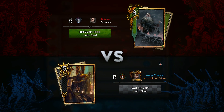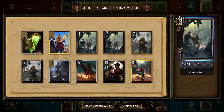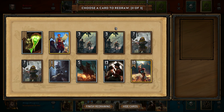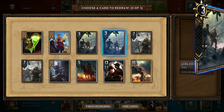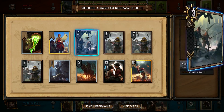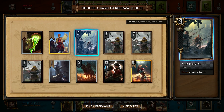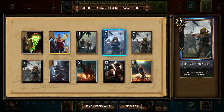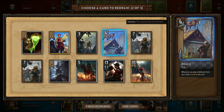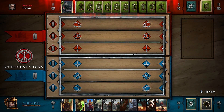Alright, here we go — we're facing off against Bruver Hoog representing the Skellige faction. Gotta teach these dwarves the way of the Empire. Looking at our hand, we see double Alba Pikemen — we never want more than one copy of this card, so it's going to be our first mulligan. I also want to briefly explain the blacklisting feature in Gwent: in the mulligan phase, if you mulligan a card, you blacklist it, so if I mulligan this Alba Pikeman I will 100% ensure I draw no more Alba Pikemen throughout the remainder of this mulligan phase.